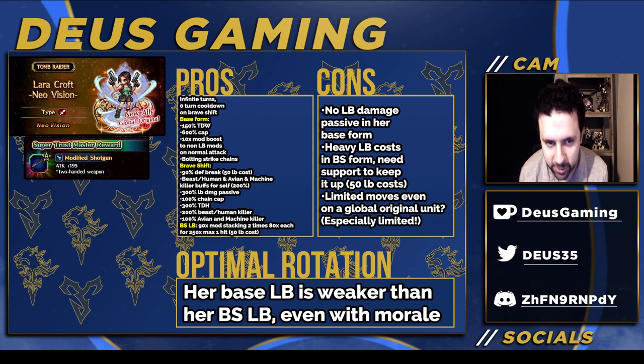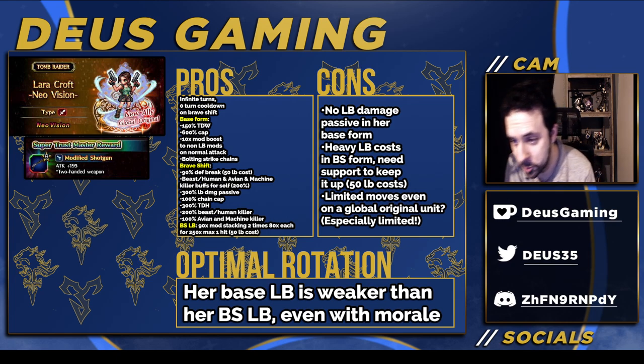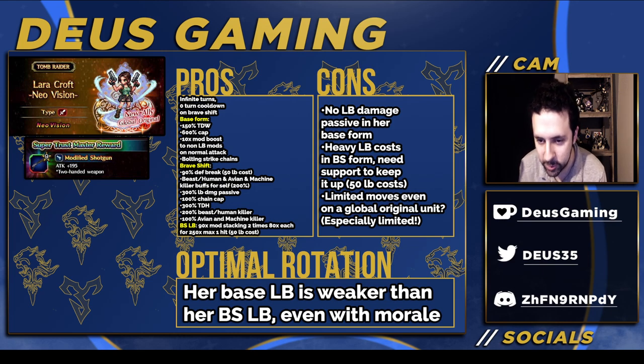What do I think about her? She's a very strong damage dealer, but do you need her? No. Sky is probably still better — the math is out and Sky is still stronger in base, and in Clash of Wills Sky is definitely stronger. Outside of Clash of Wills, Lara Croft is probably stronger. But if you've got Sephiroth or Tifa, why would you go for her unless you like the collaboration? She has a lackluster TMR and lackluster STMR.